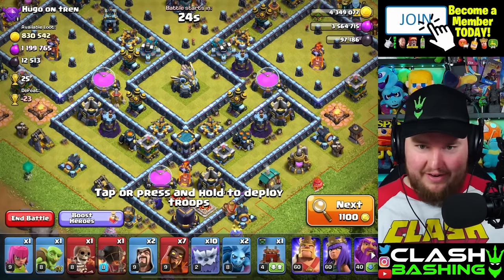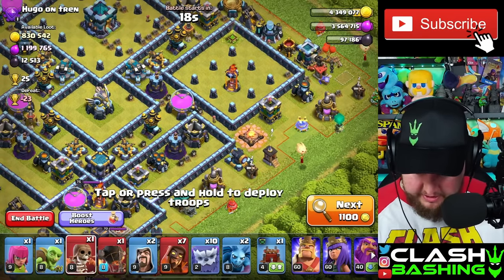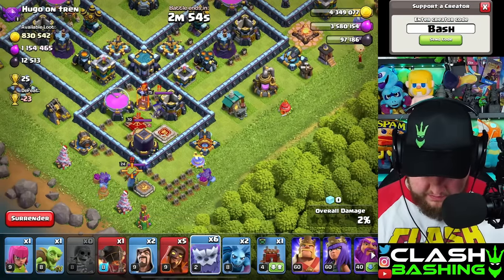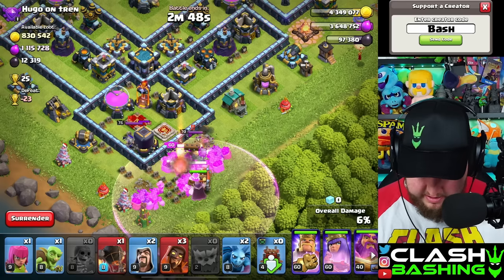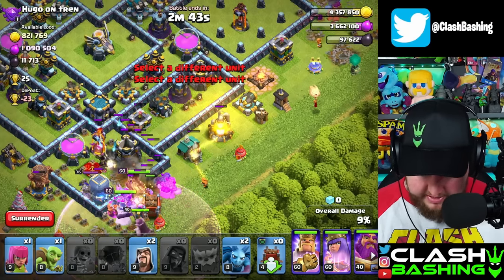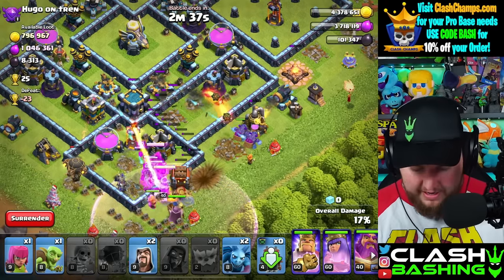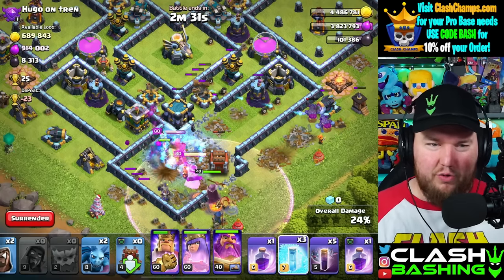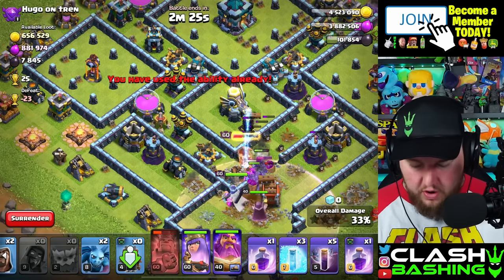Look at this loot, guys — this one has a ton on it. We do have some multis, it's a little tricky. I think we just wall-breaker open this compartment, send some stuff over here, and send all the heroes down through here. Nice — we gotta get to that queen. That multi burned out, which is actually really lucky for us because we weren't going to get it anyway. I think I requested the wrong CC, but we should be fine as long as we can get to these scatters.